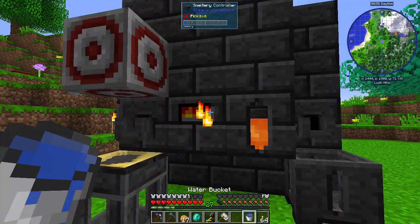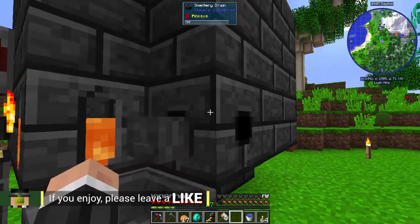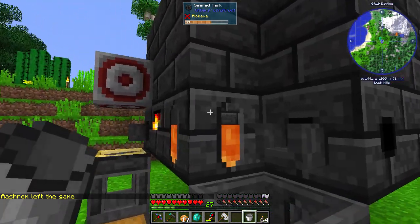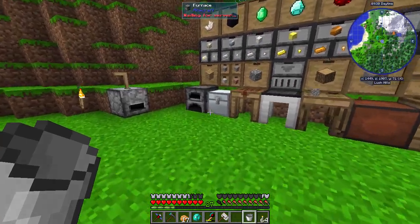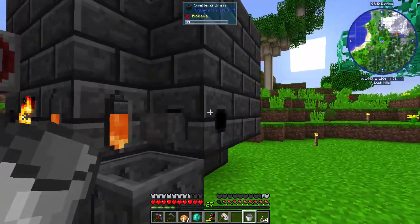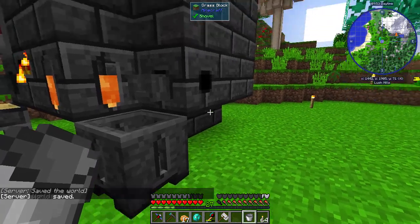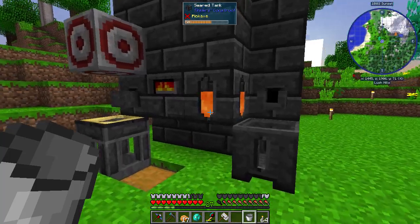Someone said they were having issues with putting fluids inside the smeltery. You just need the smeltery drain. The same way that you can get liquids out by clicking the faucet, you can put liquids in using the smeltery drain — you don't even have to have a faucet on it. Just click the block and you can see that is now in there. If you need to get it out, you can use something like Fluiduct along with a servo to extract fluids. Hook it up to the smeltery drain and put a tank on there to store the liquid. Similarly, you can use a Fluiduct and a servo to put liquid in as well — just put the servo on the other side.